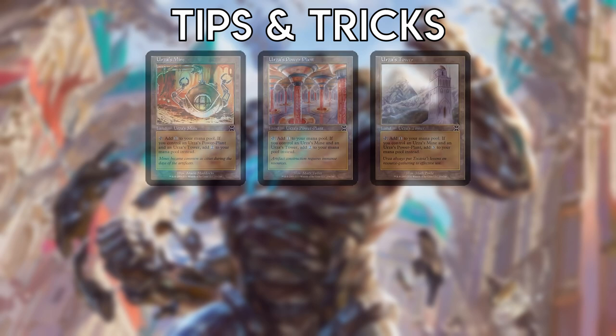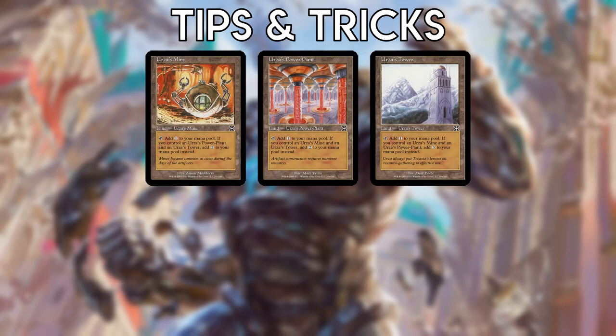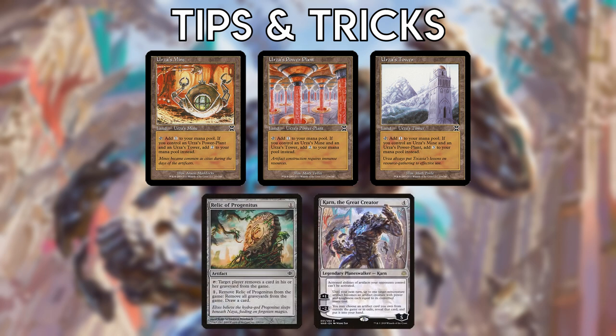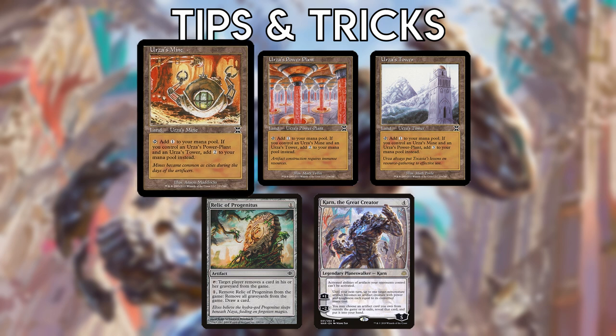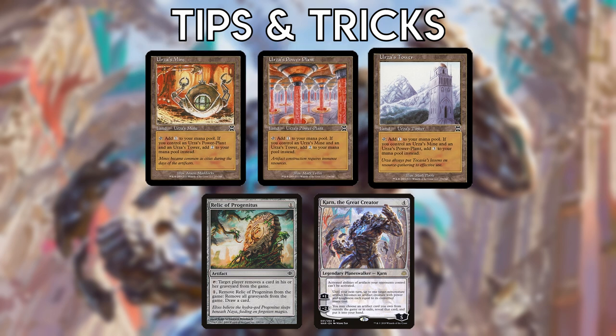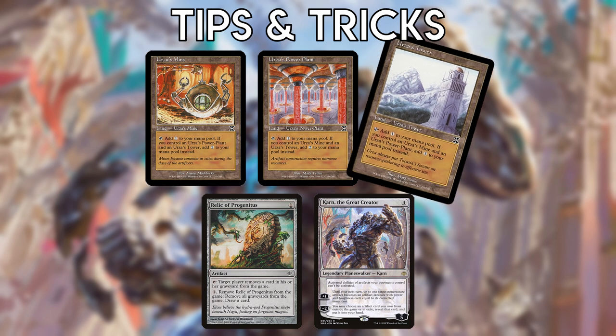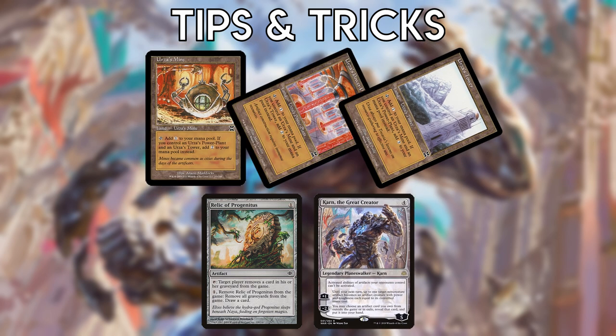The way you pay for spells using the Tron lands can matter in terms of leaving yourself more options. For example, let's say you want to grab Relic of Progenitus from the sideboard with baby Karn but you don't want to activate Relic immediately. If you tap Mine and Plant to pay for Karn, you'll then need to tap Tower for Relic, leaving you with no mana if you pass the turn. Whereas if you tap Tower and one of the other two to pay for Karn, you can float a mana to pay for Relic and still leave a land untapped.